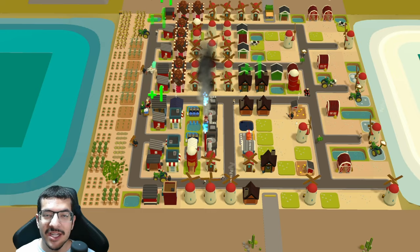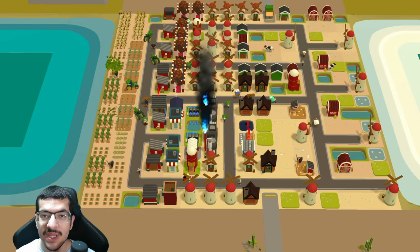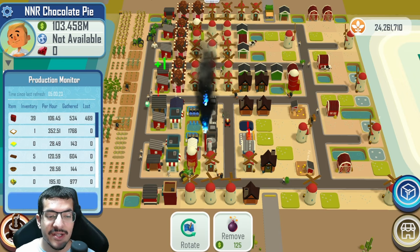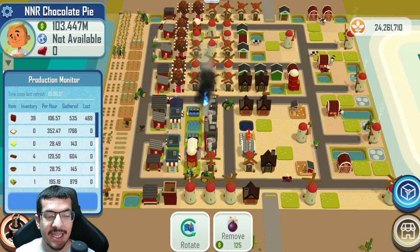This is a chocolate pie build showcase for the upcoming competition on November 14, 2023. This design is doing about 28.5 chocolate pies per hour and has been running for five hours, so that is a stable rate. I believe it's going to be competitive enough to win.